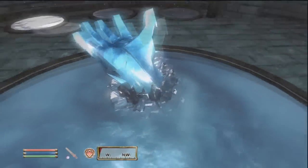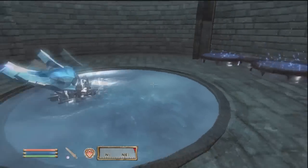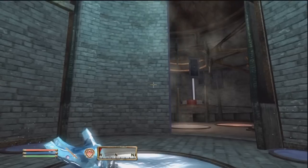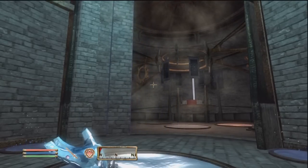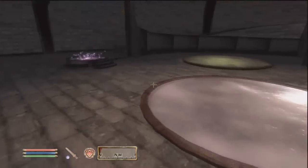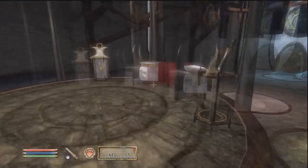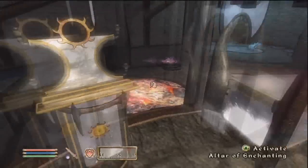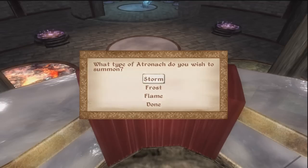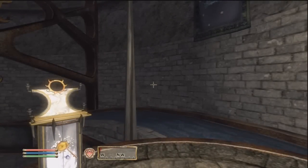That appears to be a Frost Atronach covered in ice — what the fuck? Oh boy. Holy shit. That's awesome. Living area. Spire vault. Spell-making. Enchanting. Atronach altar — oh, I wish to summon. Summon a storm one, requires three void salts, which you can only get from storm Atronach, I believe. That's cool.